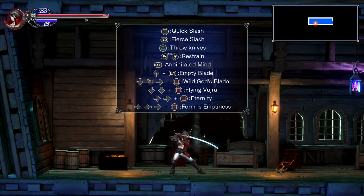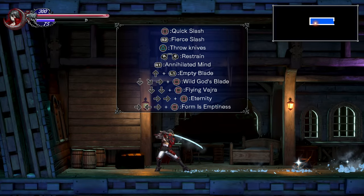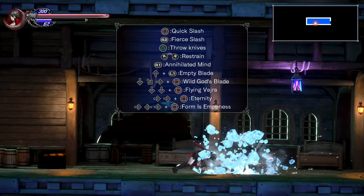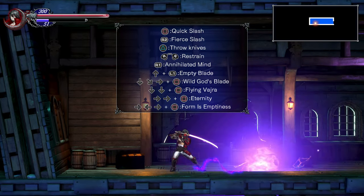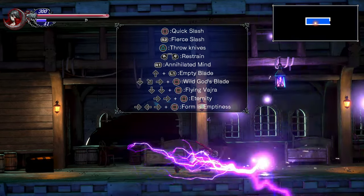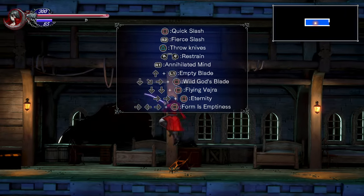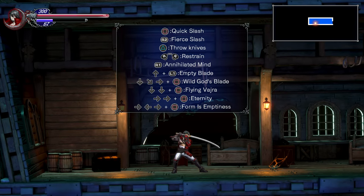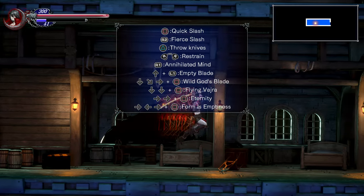Eternity is just a standard deflect. Wild God's Blade with Ice forms an Ice Trail, as does Flying Vajra. With Electricity, it's sort of the same thing, except it creates a thunder or lightning field — and again with Flying Vajra. Switching back to Fire, you get a big fire explosion on both Wild God's Blade and Flying Vajra.